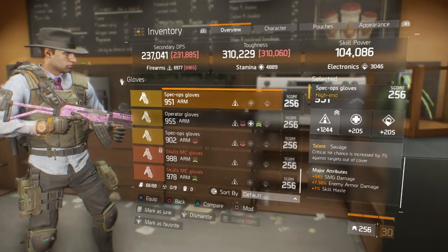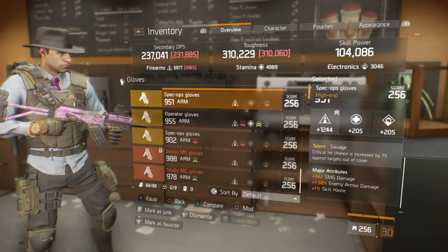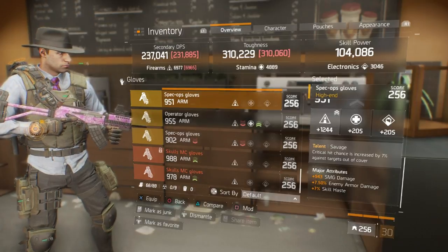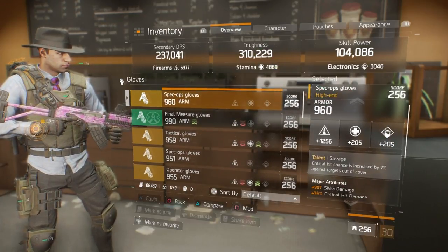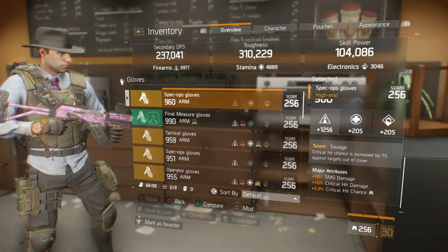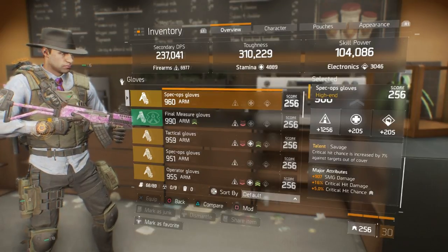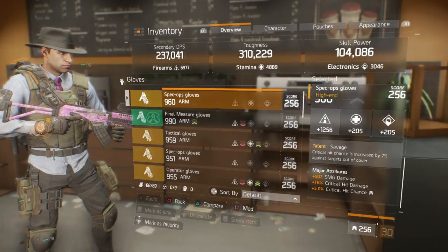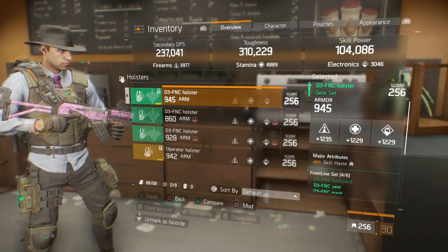Since I'm specking into skill haste, I lose some crit damage and crit chance. But if you want your skills back faster you can use skill haste gloves — if I didn't have to roll the firearms, I'd roll enemy armor damage for crit chance or crit damage, since my crit hit chance is already very high. The three main stats you always want on gloves for any build are your weapon type — in this case SMG — crit hit damage, and crit chance. Depending on your build, you can trade 5% crit chance for skill haste to get healing skills back faster.